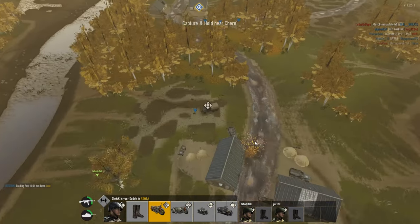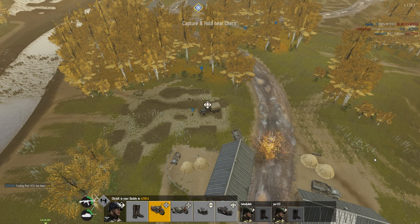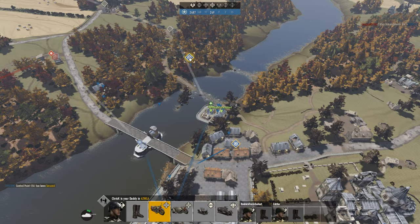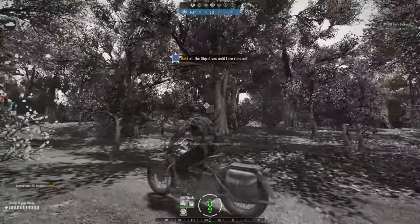Before spawning, click on a spawn vehicle to check what's going on around it. This way you will be sure if it is safe to spawn or if you need to find another spawn point. If you are late to a battle and the first point is being captured, it's better to wait a bit and spawn on the next one that is not being capped, instead of driving all the way from the back.